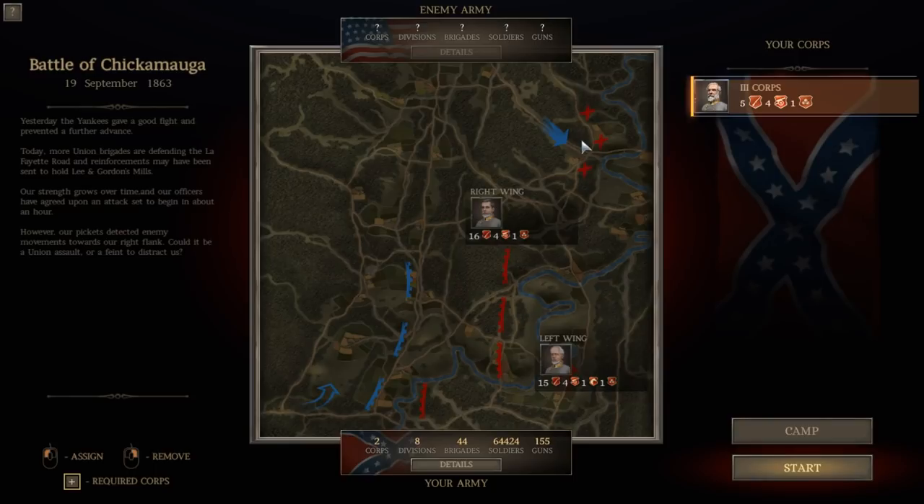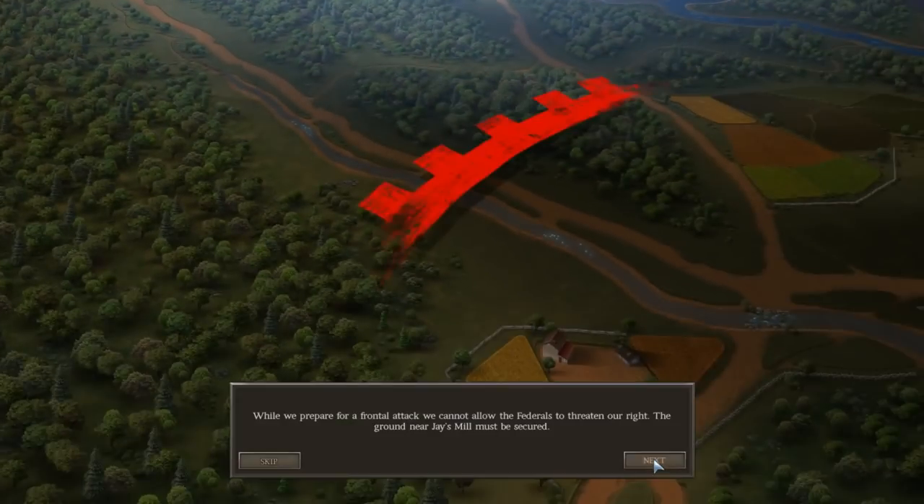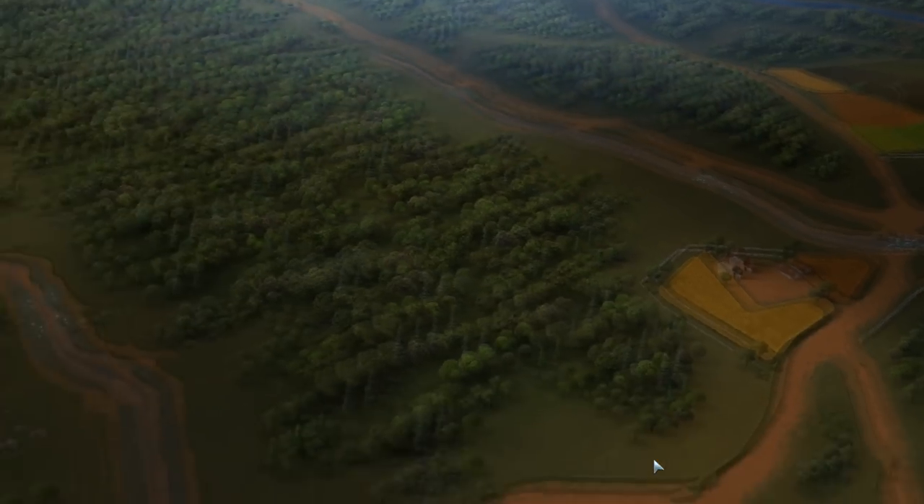The Union may be attacking up here in the north toward our flank. We've got our left wing and our right wing. Our left wing is unengaged at this point; our right wing was the force that engaged yesterday, so we have lost some casualties, but overall I feel like we gave worse than we got. You can see we've spotted enemy forces marching down this road — we should deploy units to investigate. While we prepare for a frontal attack, we cannot allow the Federals to threaten our right — the ground near Jay's Mill must be secured.